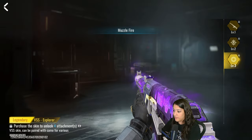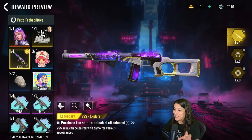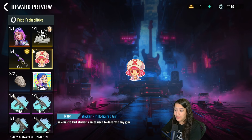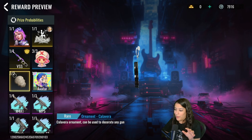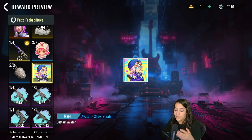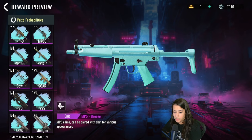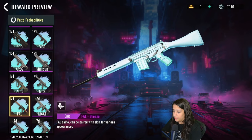Nice and simple. We also have the muzzle fire, which looks really really nice. Speaking of the VSS — I noticed something very interesting about it in this patch, which I'll share in one of my next videos. We also get a cute sticker of a pink-haired girl, an ornament calavera, a cute avatar with Emma, and an epic camo called the Breeze Camo — a camo you can pick up for all guns. The new Foul gun is also included, which looks very very nice.